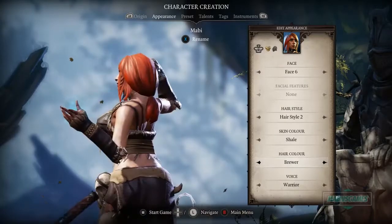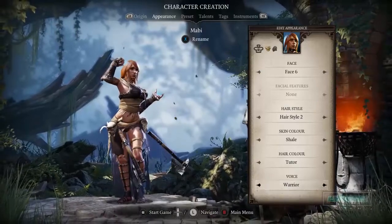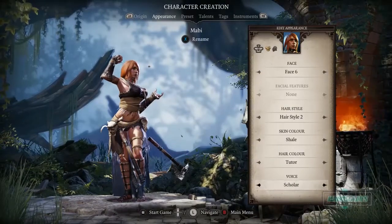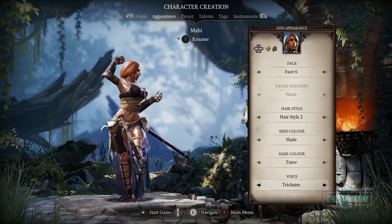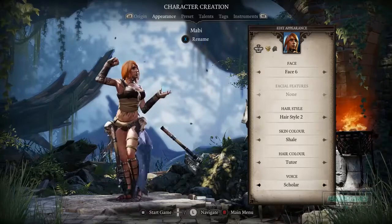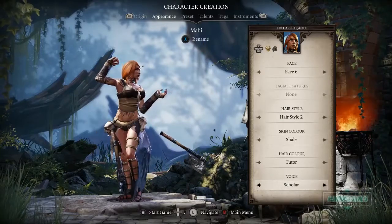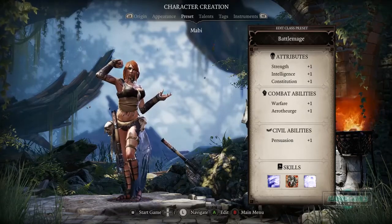Let's do skin color first — shale looks pretty good. Hair color — orange is my favorite, so we'll go with orange. Now for the voice. Let me try a few: 'Greet the reaper for me'... 'Meet your fate'... 'I'll yield to none.' Okay, we'll go with the Scholar voice.